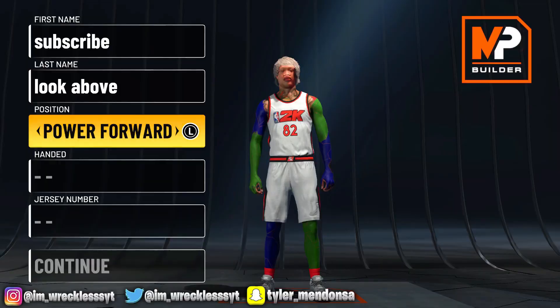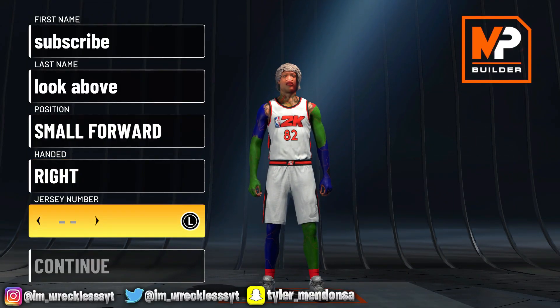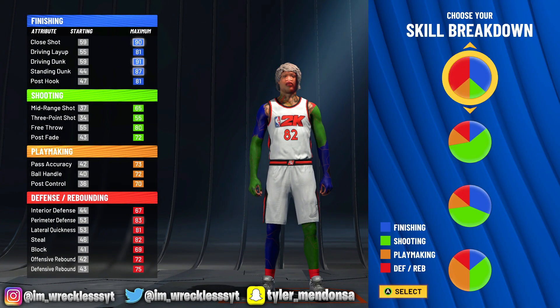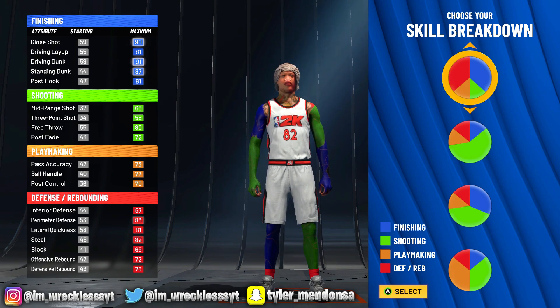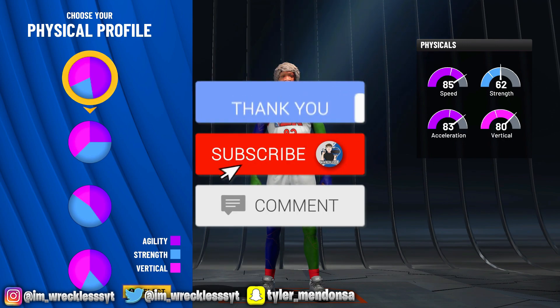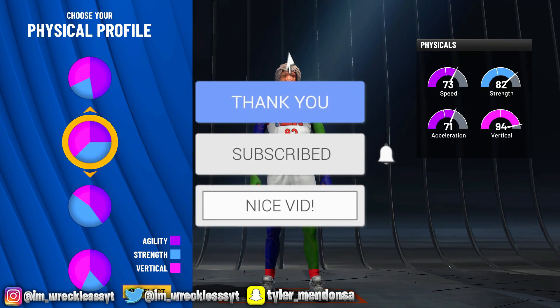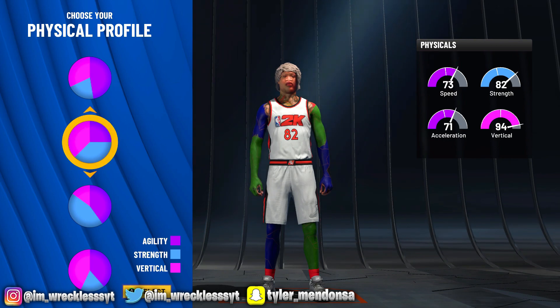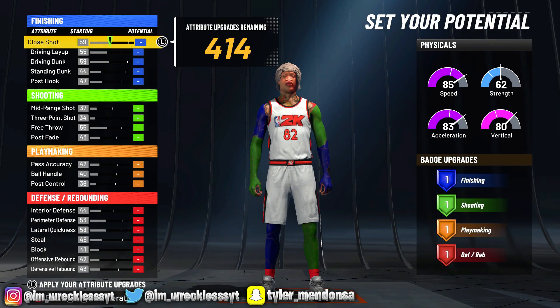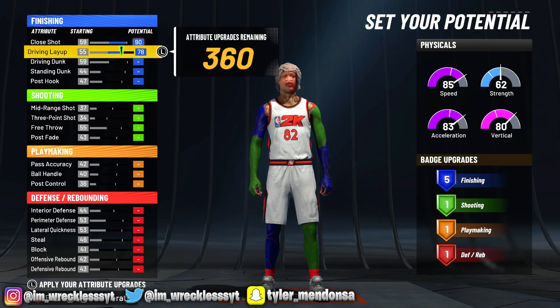Now for this third build, we're going with small forward. For the pie chart we're going with finishing and defensive — we have a 55 three point, which is manageable, you can really do a lot with 55. For the physicals I wanted to go with the vert but it's not worth it, so I'm going with the speed pie chart because you still get 80 vertical with the speed chart either way.